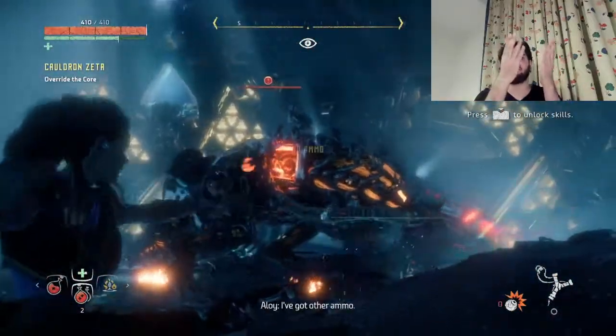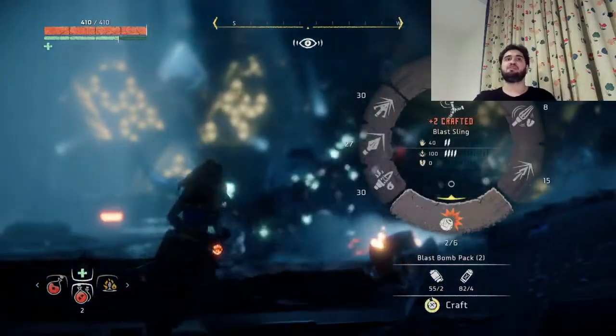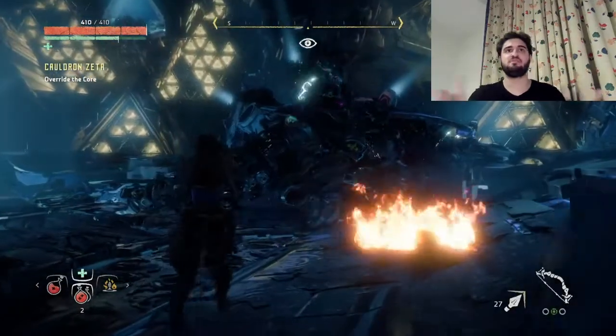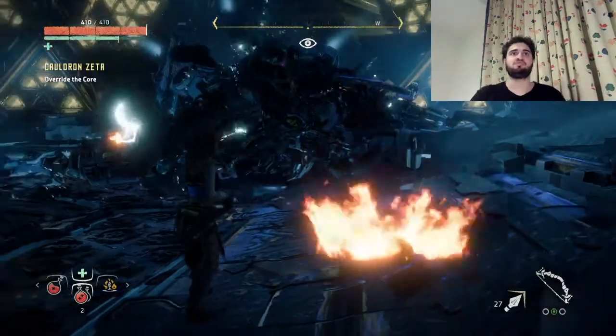Especially against big machines like the Thunderjaw. So that's how you can defeat a Thunderjaw quickly: remove its weapons, use its own weapons against it, and then continue shooting the hell out of it.